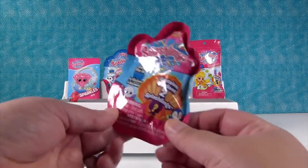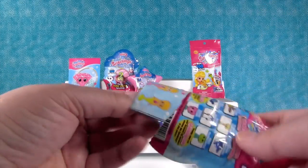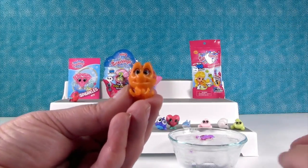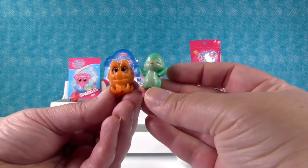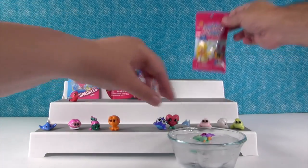Let's open a Wave 1 pack. We have Elliot and Dipperadoo. I was going to say Waddles. Dipperadoo is like, I want to swim too.